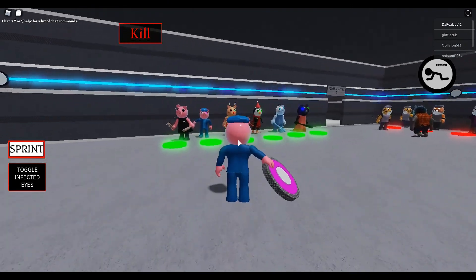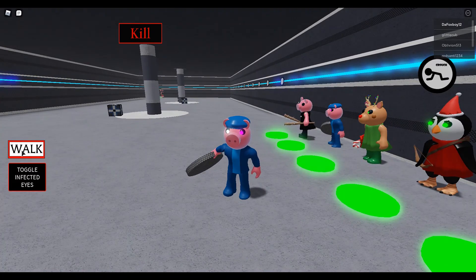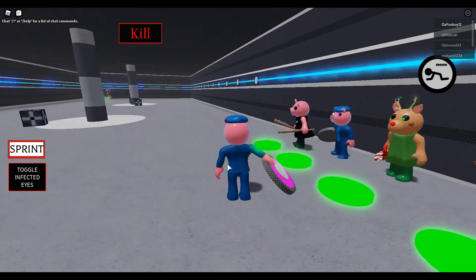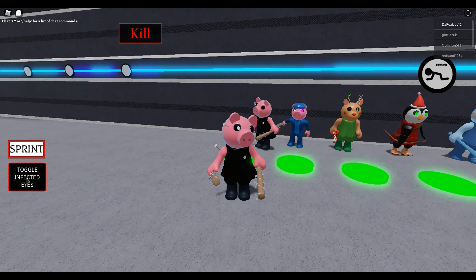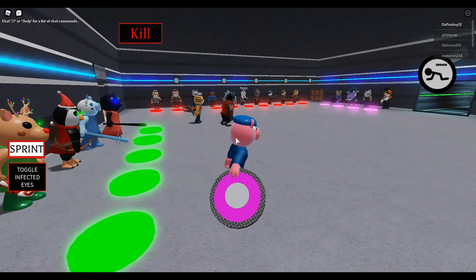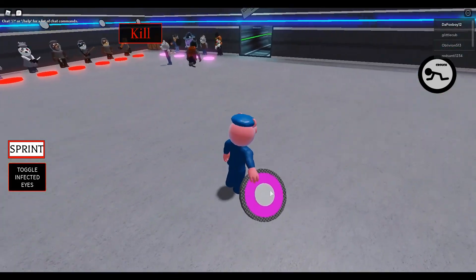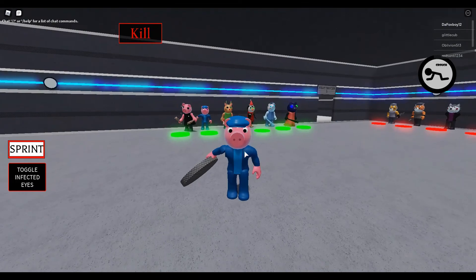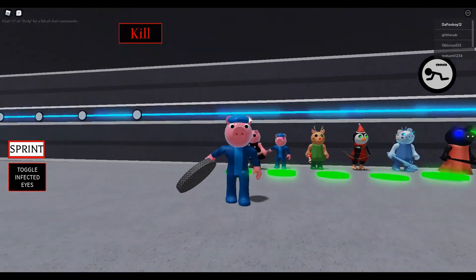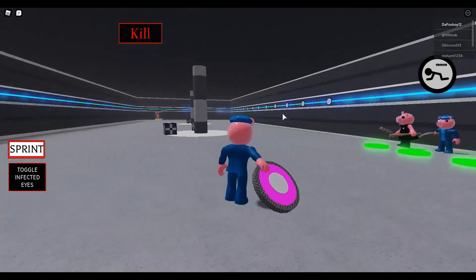Georgie looks infected — let's see if he has infected and non-infected versions. Only the Georgie skin has that. Here's Georgie uninfected with a teleporter trap. His oofing jump scare is he takes the teleporter trap and throws it at whoever's there — like if someone asks 'hey Georgie, how did you get that teleporter trap?' he just says 'don't ask questions' and throws it.